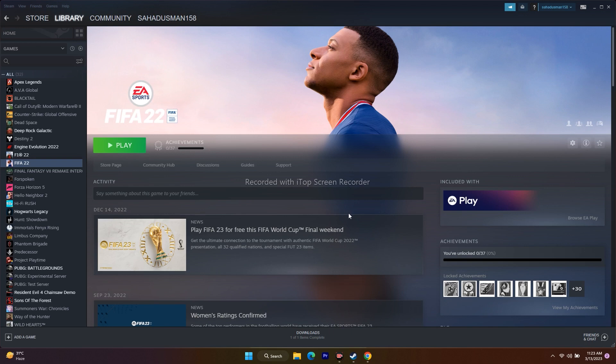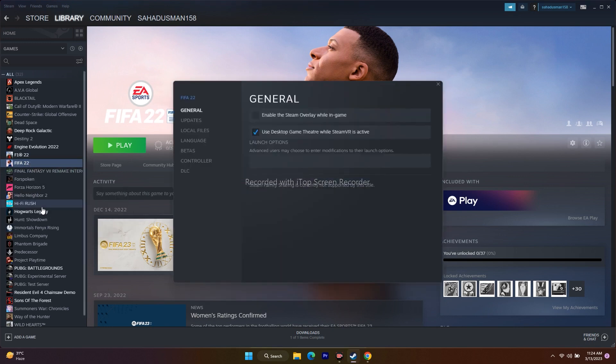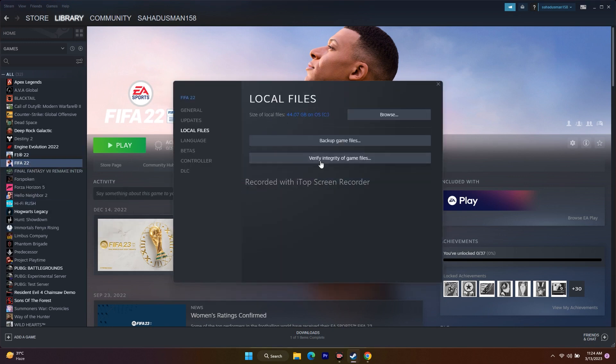The next step is to verify the integrity of the game files. In Steam, right-click on FIFA 22, go to Properties, then Local Files, and click 'Verify Integrity of Game Files.' This will fix any missed or corrupted files. The game is around 44.07 GB and this will take a little time, but it will fix a lot of issues.